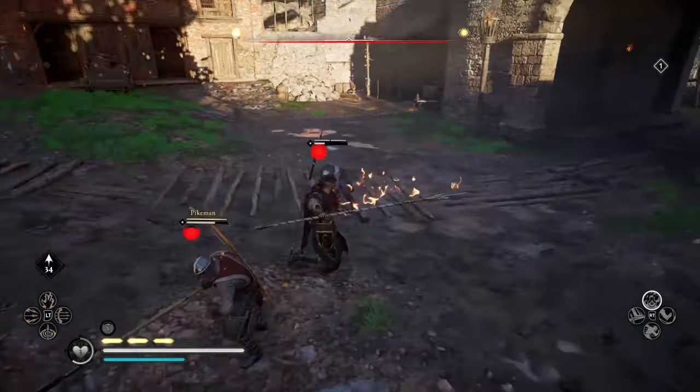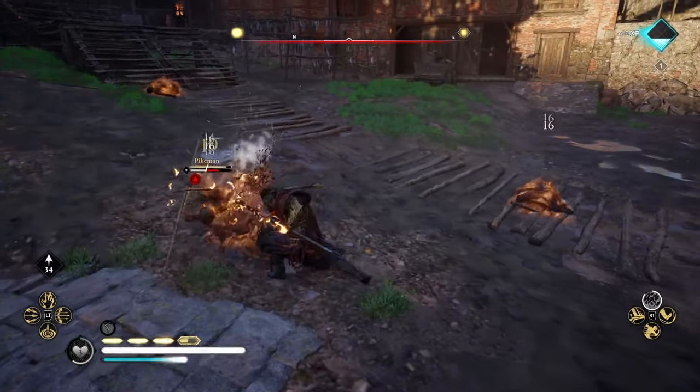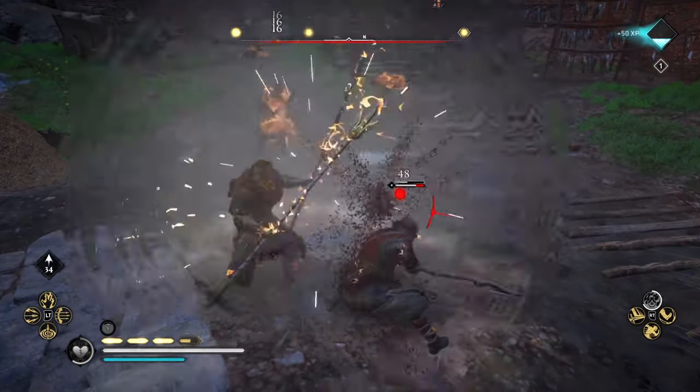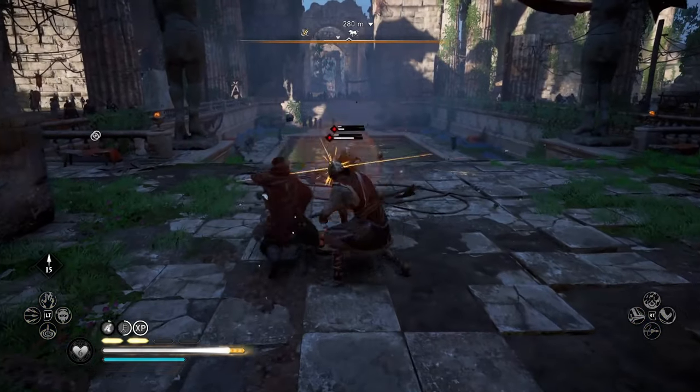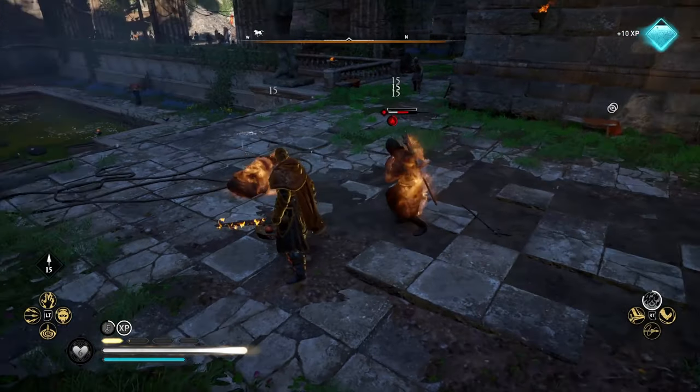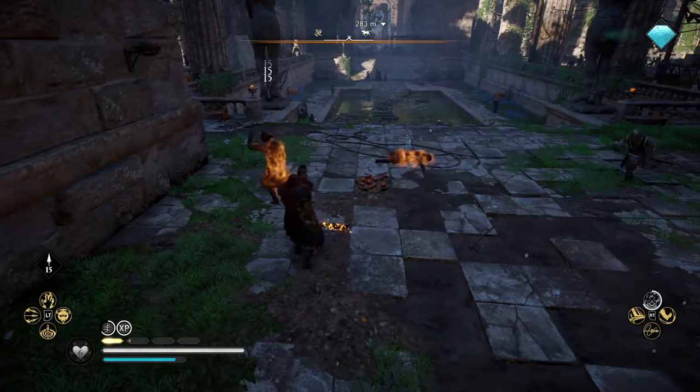Once you get that second Book of Knowledge, a Ring of Fire explodes directly from you, turning everyone in a 2-metre radius into that pizza you left in the oven 40 minutes ago. Got a large group of enemies running at you? This will instantly stop their attack and likely kill them in the process.